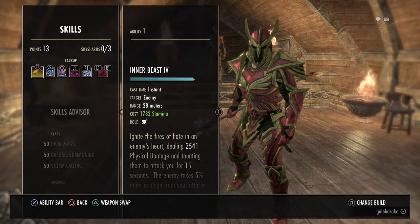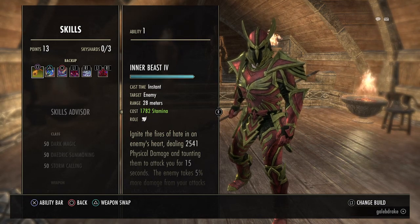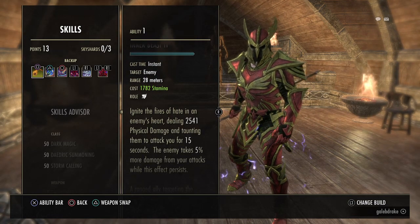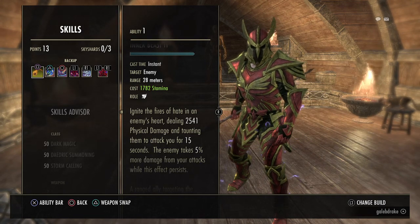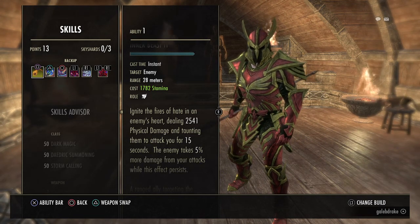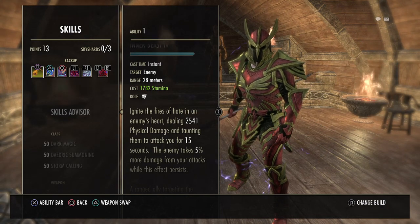Now on the Back Bar, I use Inner Beast with the Stamina morph, simply because I run a lot of Magicka skills on the back bar. So if I need to taunt, or if I need to taunt multiple enemies, then I've got the entire Stamina pool to pull from.